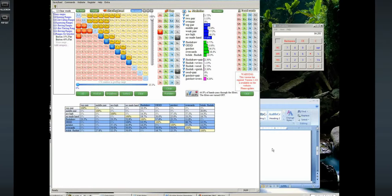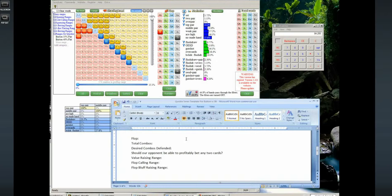We're going to try to defend wide enough again, so hopefully we won't get another disgusting turn card. We have 174 combos in our range and we're going to multiply that by 70% because that's what we want to try to defend against a half-pot size bet, so 122 combos. Should our opponent be able to bet with any two cards? The answer is already pretty much known to be no.